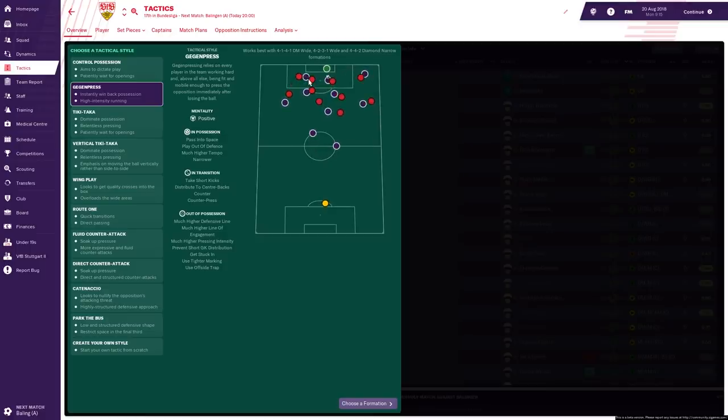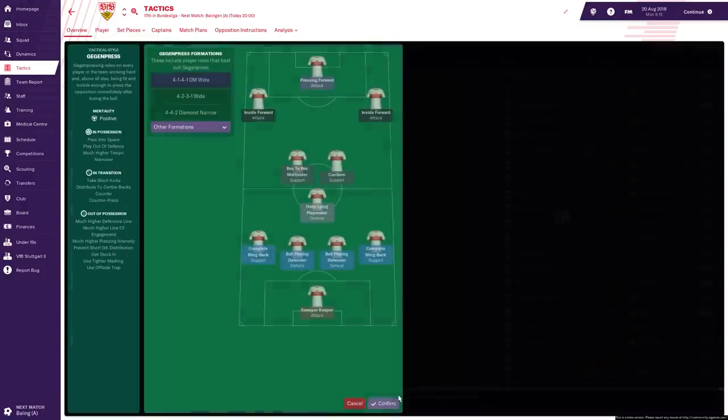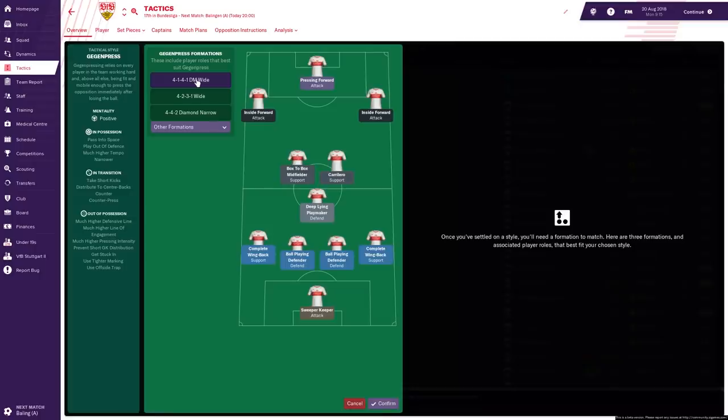Over the next few days I'm testing out all of these tactical styles. I've already done control possession and I'm using Stuttgart, playing the same match over and over again. We're taking on Dortmund on the first day of the Bundesliga season, so it's a pretty tough match. With control possession we did quite well, but I'm hoping for even better with the Gegenpress. I'm basically letting my assistant take control of everything, and using the first suggested formation which is a 4-1-4-1.